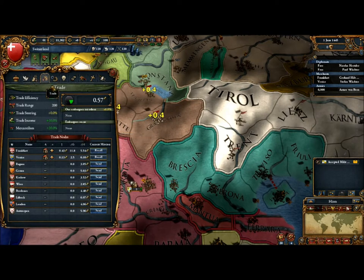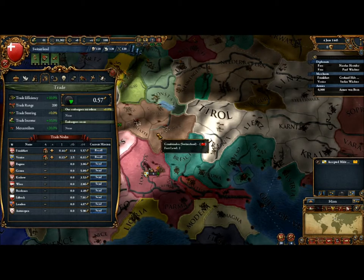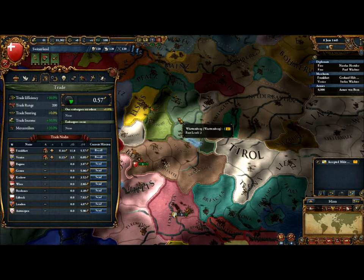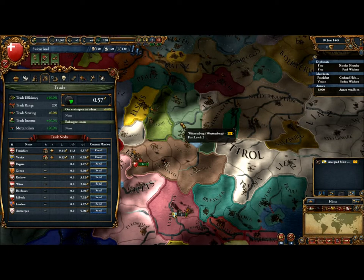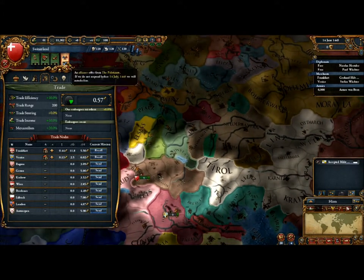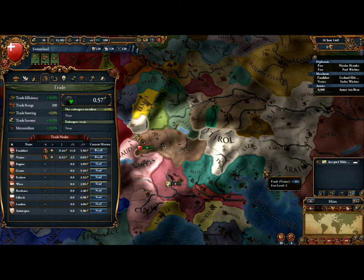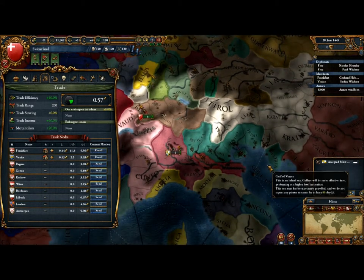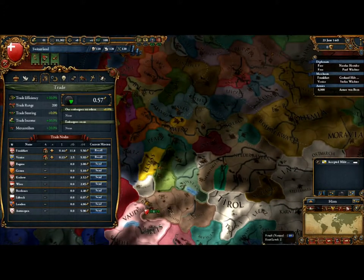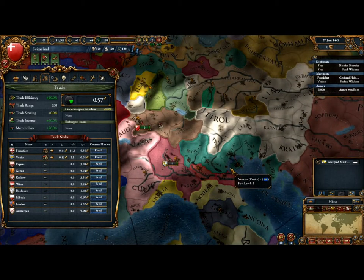Trade. They have switched up trade considerably — so much so that I don't even really remember how trade worked in Europa 3. It was fairly convoluted; your international reputation was tied into it big time, and any aggressive expansion pretty much killed your ability to make respectable cash in trade. That's no longer the case here. Owning a trade node is no longer as important or as much of a big deal — it doesn't give you as huge of an advantage as it did in Europa 3, so there's less motivation to attack Venice or Lubeck for their trade nodes. In fact, I don't think you can build your own trade node in this one — it's kind of set.